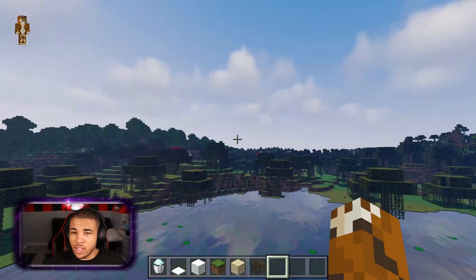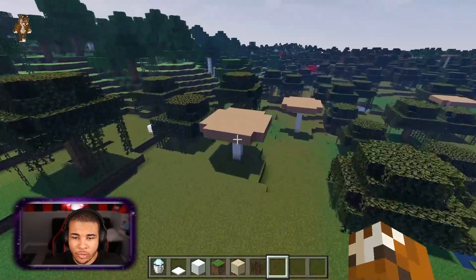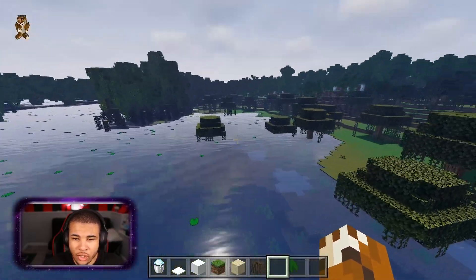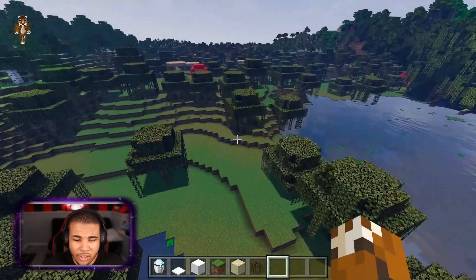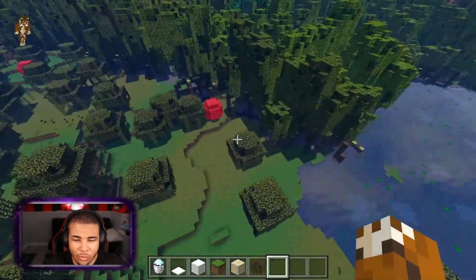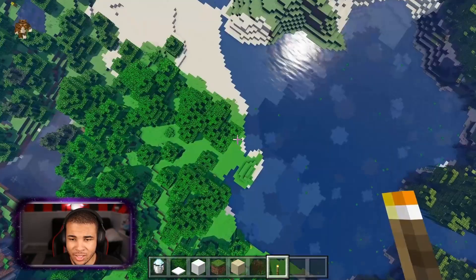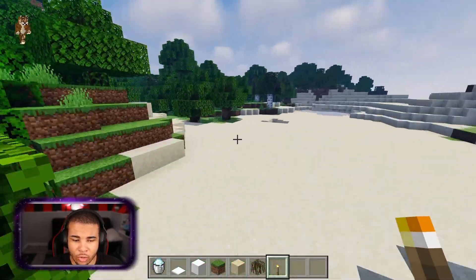Next up, we have the Bicubic shaders. This is absolutely stunning, and what I like about this one is it's a little bit calmer than the other one. The other one was super bright and overblown, but this is definitely a very calm experience when it comes to shaders. The sand is a lot darker, the sky is darker, and everything just looks really, really nice. It's not as bright as before, but it can always be modified.